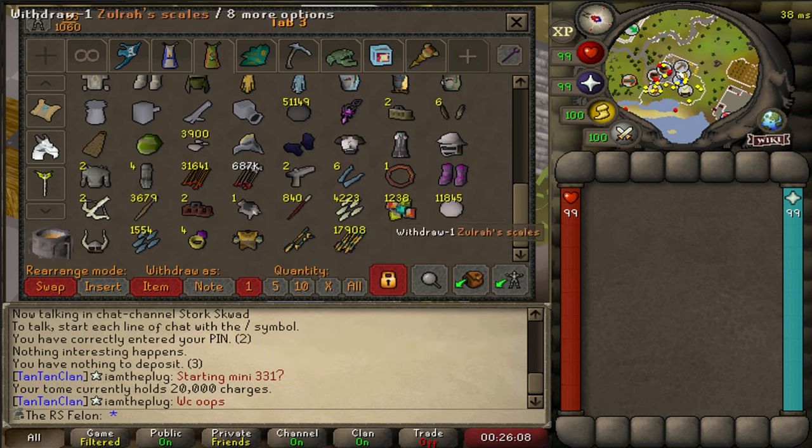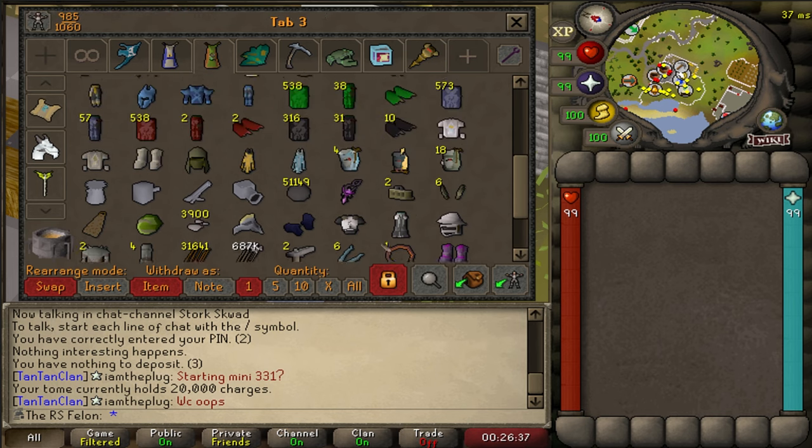I'm almost out of Zora Scales — hate to see that. Got 11,000 Granite Cannonballs I use at Corp. I've only got two pieces of the Eclipse set — I'm missing the Helmet and the Tacit's for the entire green log. But I've got Masori and all this, and pretty much every max range weapon in the game — except Zaryte Vambraces, Venator Ring, and Twisted Bow. So I don't need the Eclipse pieces, but it would be nice to green log it.